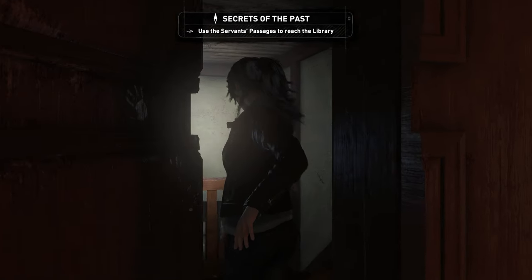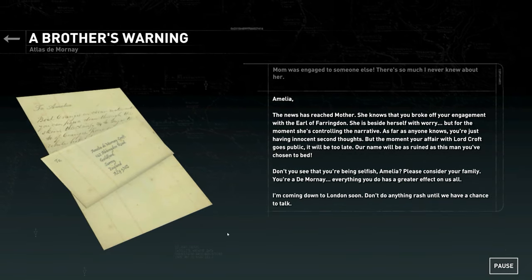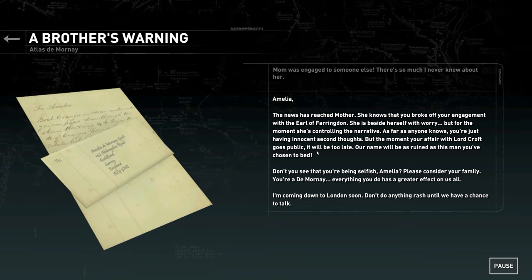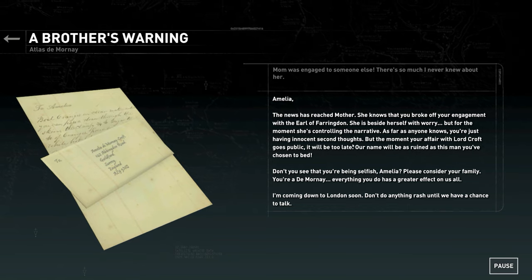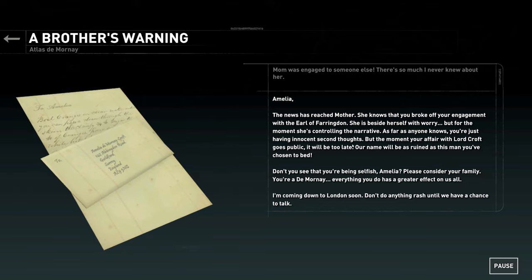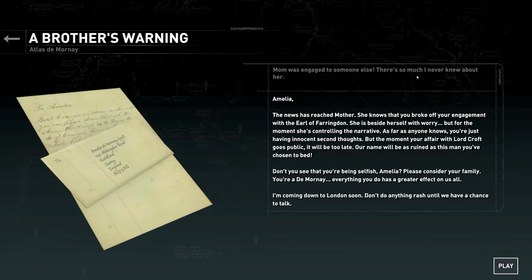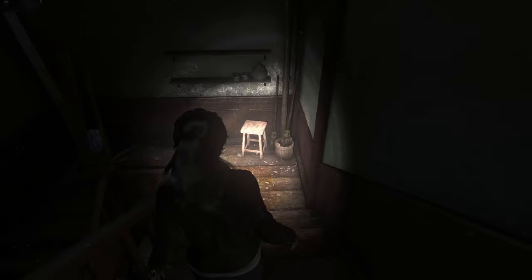This is exactly what I wanted from Croft Manor. We should have found this earlier. 'Amelia, the news has reached Mother. She knows you broke off your engagement with the Earl of Farringdon. She is beside herself with worry — but for the moment she's controlling the narrative. As far as anyone knows, you're just having innocent second thoughts. But the moment your affair with Lord Croft goes public, it will be too late. Our name will be as ruined as this man you've chosen. Don't you see that you're being selfish, Amelia? Please consider your family — you're a de Mornay, everything you do has a greater effect on us all. I'm coming down to London soon — don't do anything rash until we have a chance to talk.' Oh, this is all very upper-class British soap stuff. This is wonderful. Mum was engaged to someone else — there's so much I never knew about her.